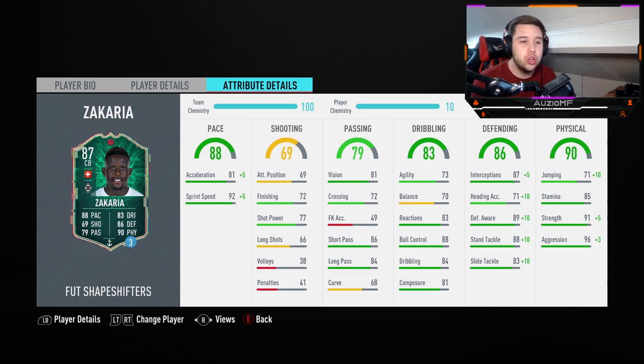One thing that all good centre backs struggle with sometimes is agility and balance, and this guy does not have it either. 73 agility and 70 balance is not going to be enough. You're going to have to think of him as more of a player that is going to tackle the ball, then instantly release it, rather than go for a little dribble. 83 reactions, 88 ball control, 84 dribbling and 81 composure.